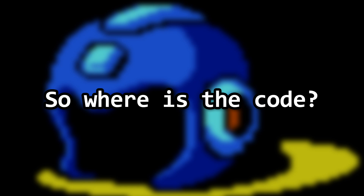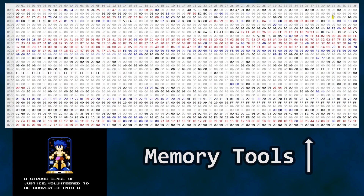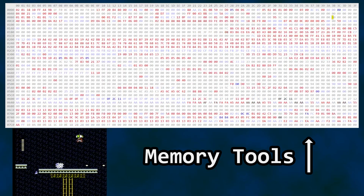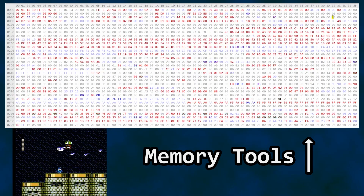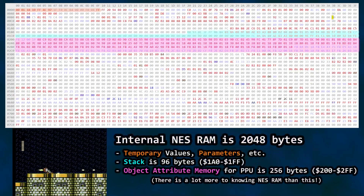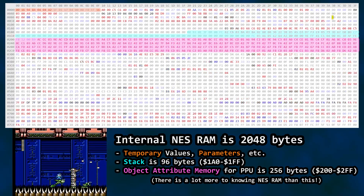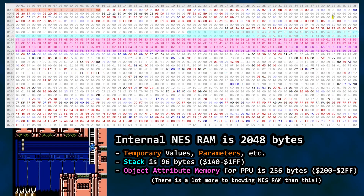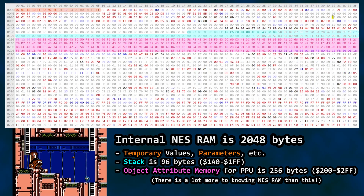How do we find the code for the charged shot? Different people have different approaches. For me, I use the memory tools window and just watch the RAM values as I move my character around and press buttons. Press buttons, see what happens in RAM. It may seem like looking for a needle in a haystack, but it isn't as difficult as it may seem. The NES has 2K of internal RAM — bytes 0 through 7FF. Some areas of NES RAM are reserved or typically used for the same thing across multiple games.